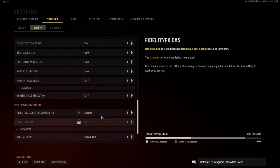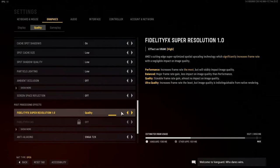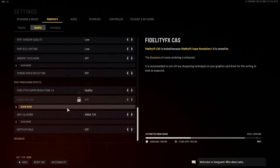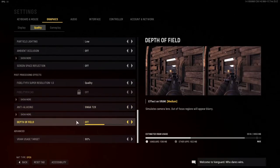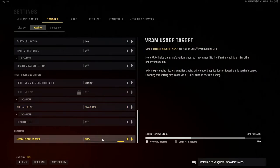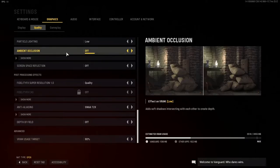Screen space reflection: turn that off as well. And here is the main one — in my opinion I put it on quality simply because I don't see the difference between quality and ultra quality. You might prefer putting it on performance so you get more frames. However, because our texture quality is on low, I do like to put it on quality instead of performance. Coming down to our last two pieces, we've got depth of view — turn that off. And we've got SMAA T2X for the anti-aliasing. VRAM usage: we want to target 90% so we can allocate more towards the game.